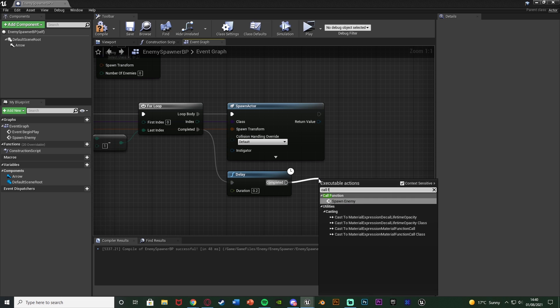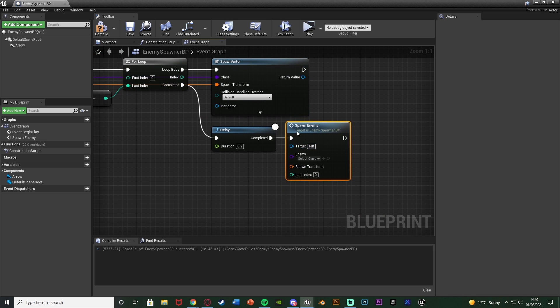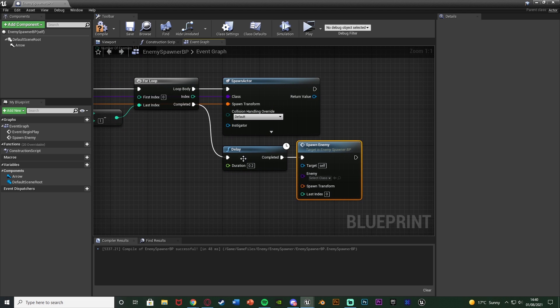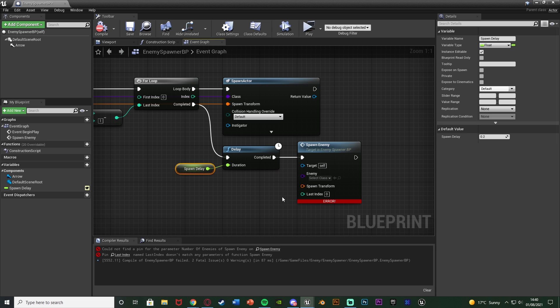Out of Completed we're going to call the function Spawn Enemy once again, so it loops continuously. For the delay, I'm going to right click on Duration, promote it to a variable, and name it Spawn Delay. I'm going to make this instance editable by ticking that option. Compile — we'll get errors because we haven't finished the custom events yet — but essentially this means we can change the delay for each instance of this blueprint placed in the level.